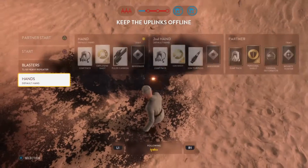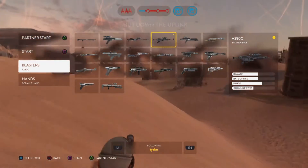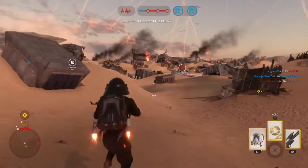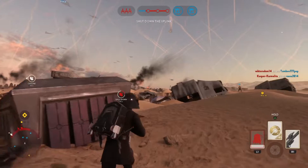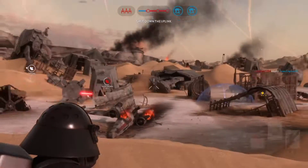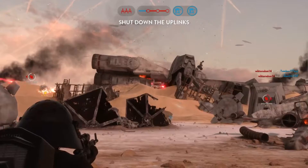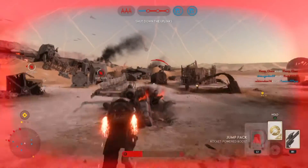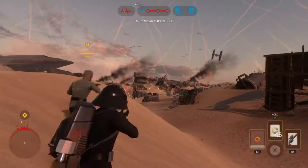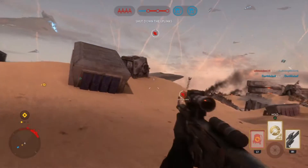In my number four spot would be the A280C. I'm sure you've seen it many times as it is very common — it is an all-around weapon meaning it can handle short, medium, and long range. It has a reasonable rate of fire, though the damage is a little lower than the E-11. I believe it's slightly better than the E-11 because of its range, and how fast it shoots.